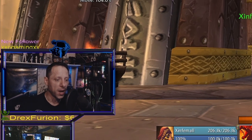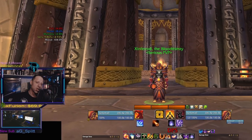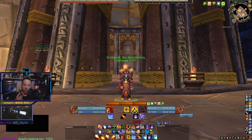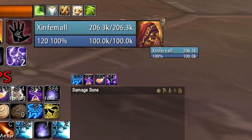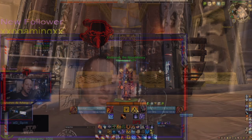A lot of people ask me how I get my UI to look the way that it does and how I get this nice clean look. My UI looks like this across all of my characters and I have all of my spells and keys bound to the same spots using the same add-ons and the same macros across all of my characters. I just modify them accordingly depending on what character and what spec I'm playing.